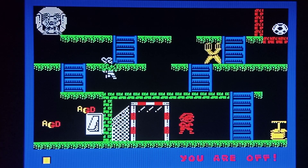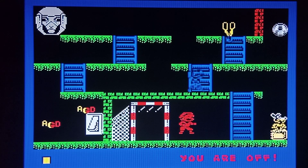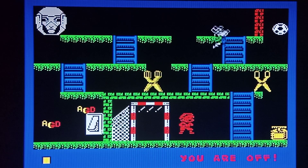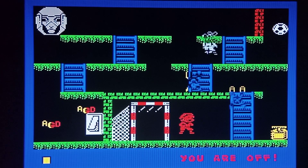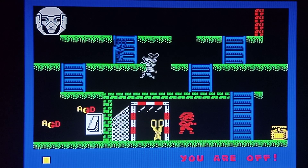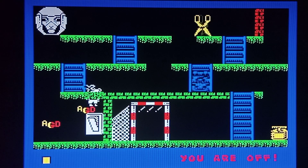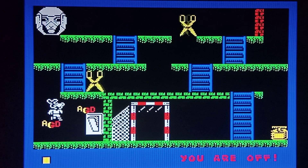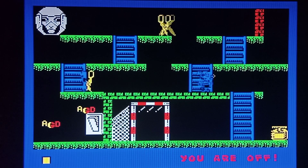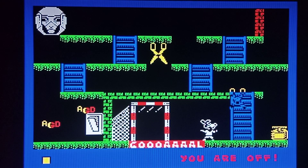I have done this level only once so far. We've got to hit that thing down there to get rid of the wall so we can get our football. You can only jump up these ladders — you can't slowly climb them. So if you go too high up you've got to kind of walk off the edge. So now we need to go down here, hit the switch — there we go. Another goal. We're bringing it home.